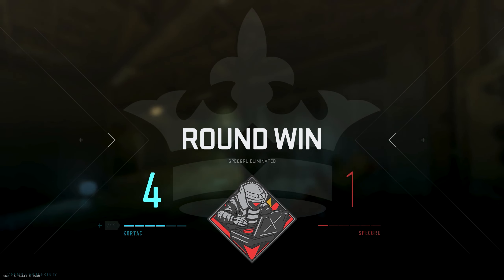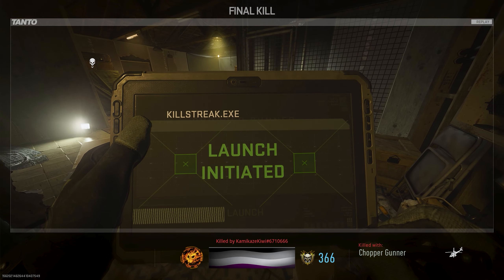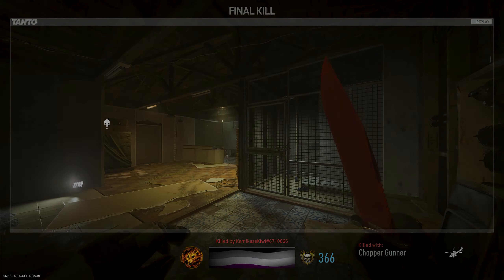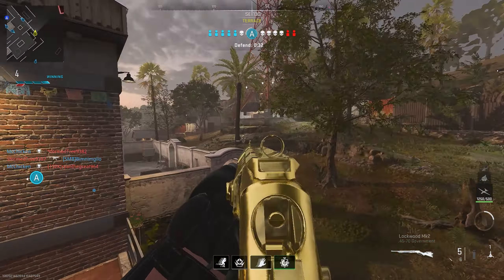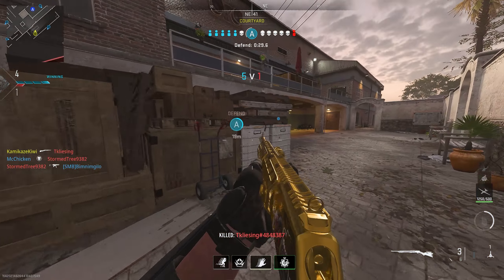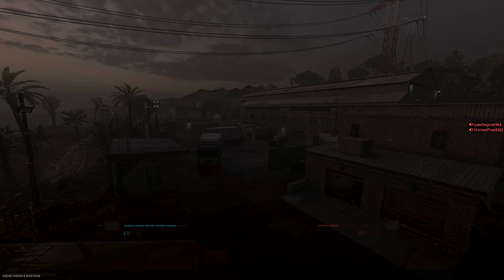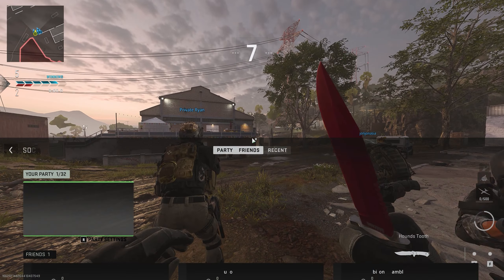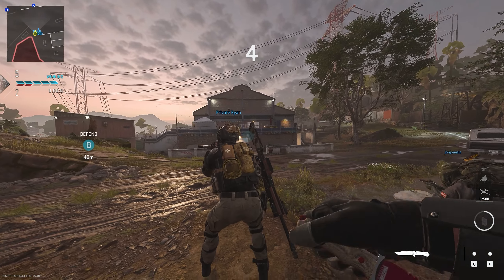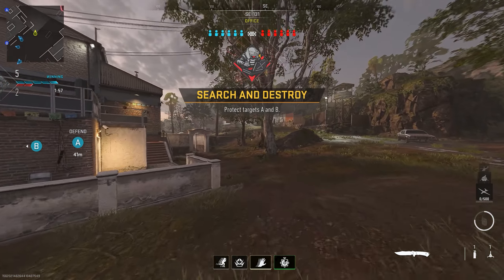We won that round — do it again. Surprised they didn't back out. We secured the bomb — thank you teammate for the smoke. In the building! Search and Destroy. Let's send this round fast. Hey, security on the objective. Maybe I can get a 20 bomb.